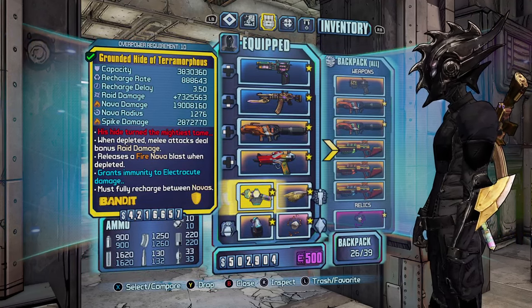For shields, you can use the Retainer, which increases your Roid damage while your shield is down — not the best Roid damage shield but it's an option. The Punchy does more Roid damage than the Retainer — another option, and you want it with all immunity elements. This one gives 500,000 Roid damage while the Hide of Terramorphous gives 700,000, so the Hide is technically better. Also, the higher the recharge delay on your shield the better, so your shield doesn't recharge and you maintain Roid damage. There are also Alkaline and Inflammable variants of the Hide for elemental immunities.